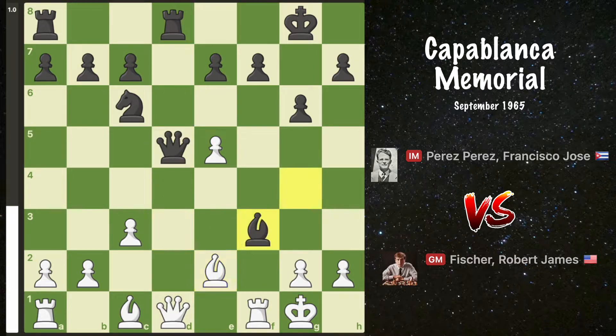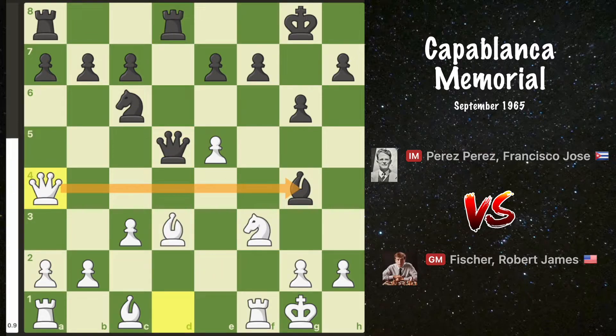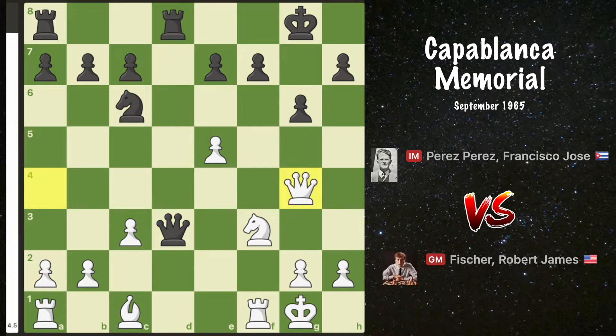Bishop c2 is dead loss because of queen c5 check, winning the queen. Bishop e2 just leads to an endgame where black is up a pawn. The best move is queen a4, a counter attack. Don't forget, black sacrificed a bishop, so they are just a piece down if they take on d3.